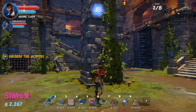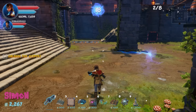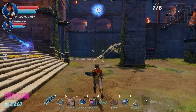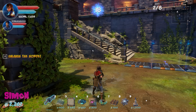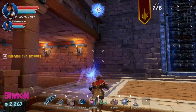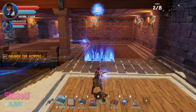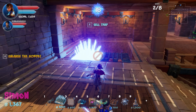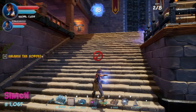Enemies are coming from a new direction this wave. Simon's placed traps are spending money fast. He acknowledges some traps on unused paths are now obsolete and considers selling them, but decides to keep them gambling that enemies will use all directions eventually.